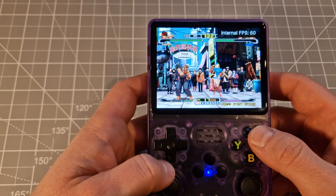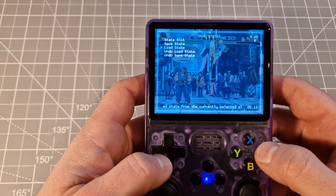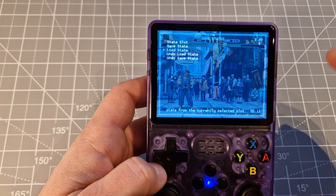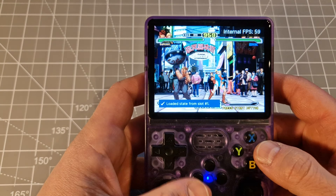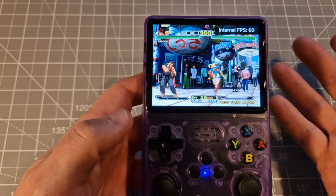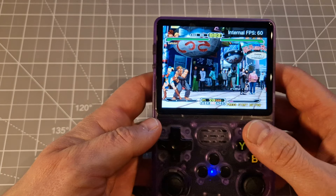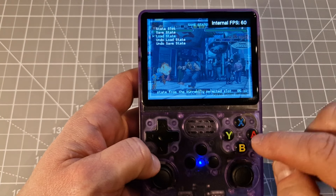I want to go back and now just do load state. Select and X again, then go down to load state. We've got save slot one like before. And we are in the same situation which we saved. It's pretty easy.